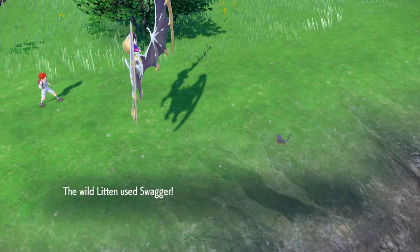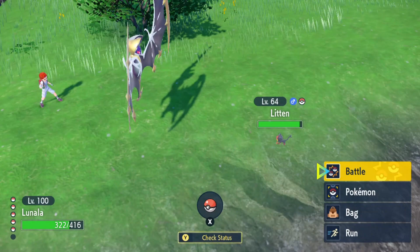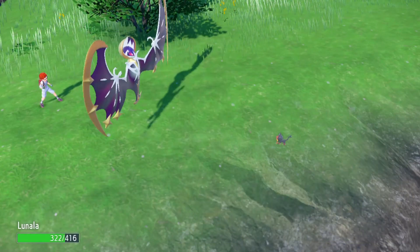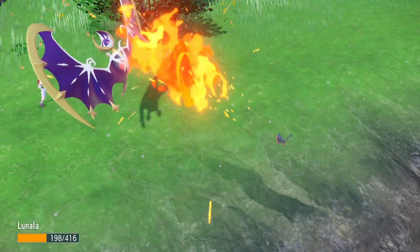Lytton, Torracat, and Incineroar are among the strongest evolution lines in the franchise. Competitive VGC players are well aware of how painfully powerful Incineroar is, with its ability to constantly intimidate and fake out opposing Pokémon.